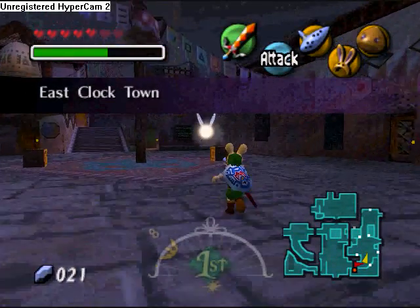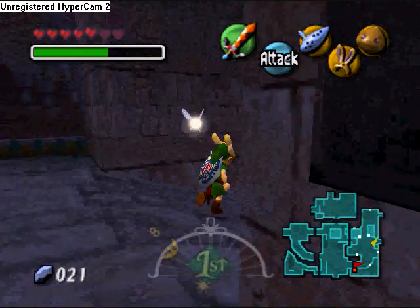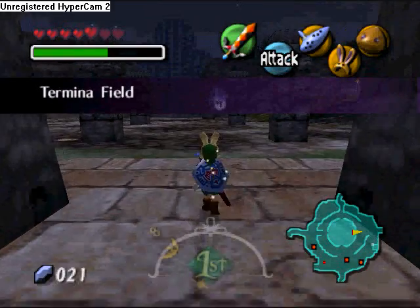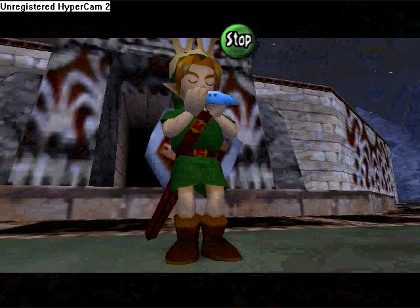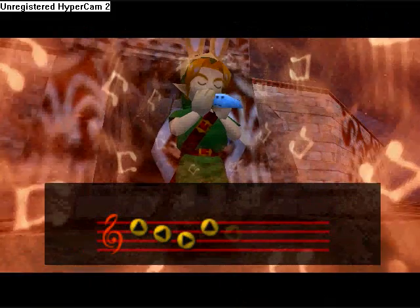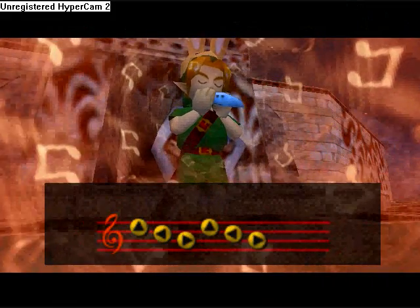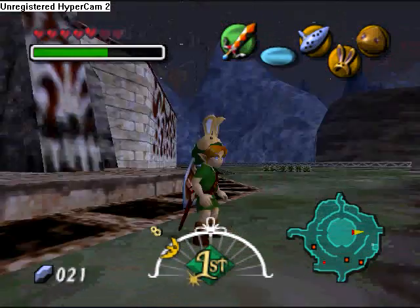Now in order to get the Stone Mask, you're supposed to have at least gotten the horse. If you didn't get the horse, then you're screwed and you can't get it. So call Epona, and make sure you have the Red Potion with you.